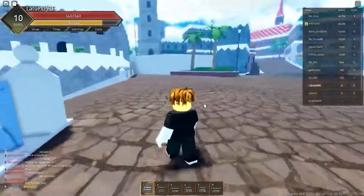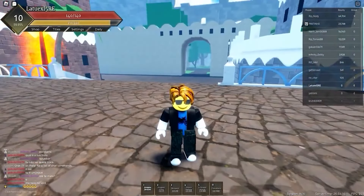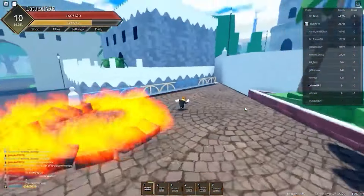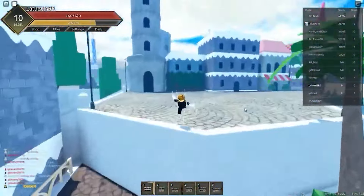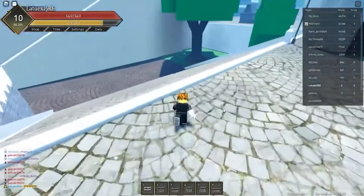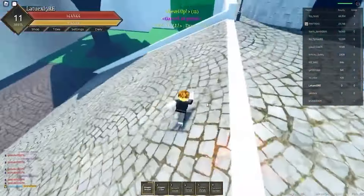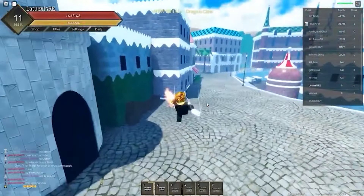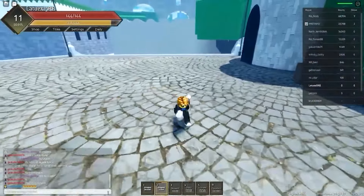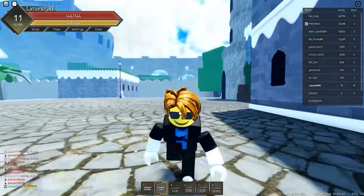Let's get to level 11 fast — with level 11 we can unlock a new ability. One more ability and we're almost there. Comment 'cool emoji' like I said. We are level 11 — we unlocked Dragon Claw! We can actually fly now, which looks quite cool. Thanks for watching and I hope to see you in my next videos — see you later, bye, peace!